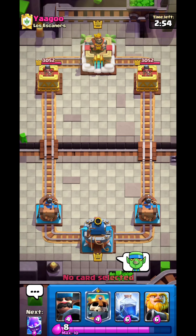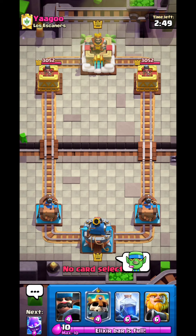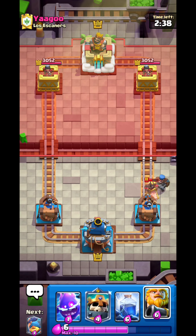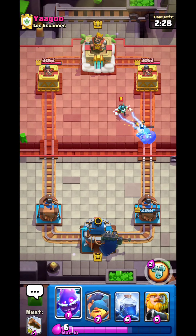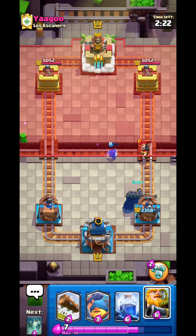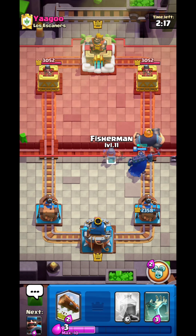Let's get more three-crowns in this last match. He lands a really good Zap. I play Skeleton King — I go Electro Spirit and the Electro Wizard dies. Electro Spirit kills the small troops. I go Royal Giant — he might go Inferno Dragon.